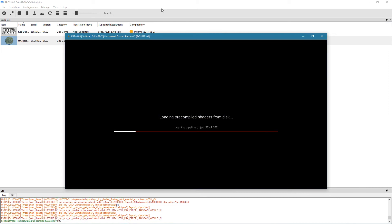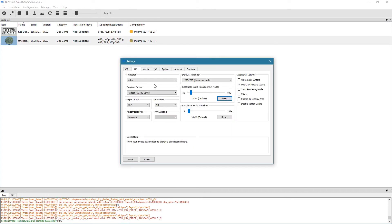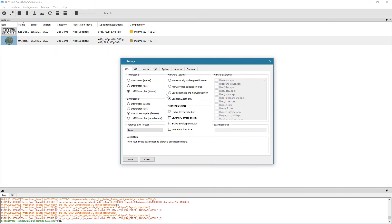Hello, this is Geotech Lan and today I'll be playing Uncharted Drake's Fortune on the RPCS3 emulator using version 0.0.5-6847. I'll show you the specs I'm running on and the settings — I'm using the Vulkan API as usual, and everything else I leave as is.